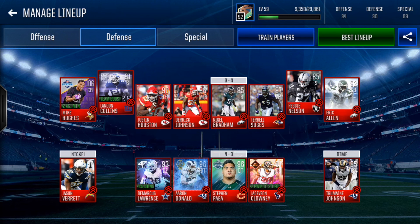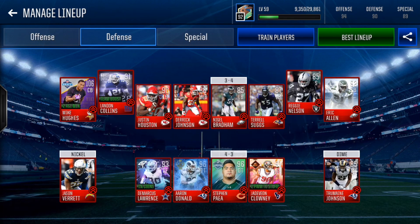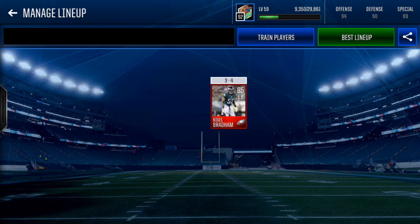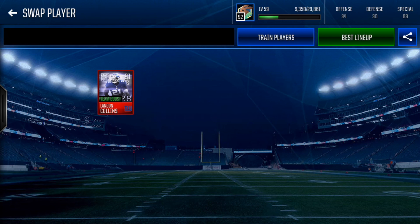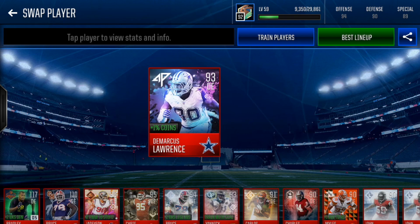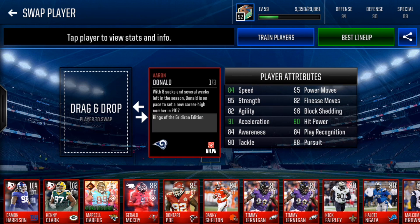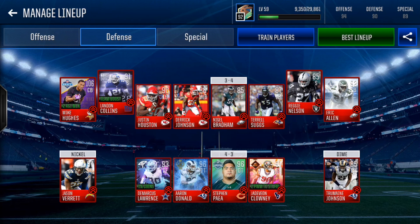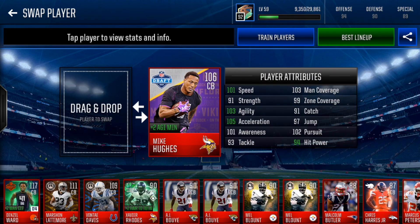Linebackers — we got a bunch; linebackers was the number one position, the most players I got. But I only got bases. The best one I got was 89 Justin Houston. Then Derek Johnson, who I believe was an 85 as a middle linebacker. Then Nigel Bradham, I believe an 84 or 83. Terrell Suggs, who's an 86. Safeties: we got base Reggie Nelson and Landon Collins, Top 100. D-ends and D-tackles were actually very good — All Pro Demarcus Lawrence, and 90 Thanksgiving Jadavian Clowney. D-tackles: very solid — 95 Steven Pea and 96 King of the Gridiron Aaron Donald. Nickel and dime: Jason Verrett base and Tremaine Johnson base. Corners are pretty solid — 92 Legend Eric Allen and 106 Draft Mike Hughes. Very, very solid card right there — that was our best pull in the pack.